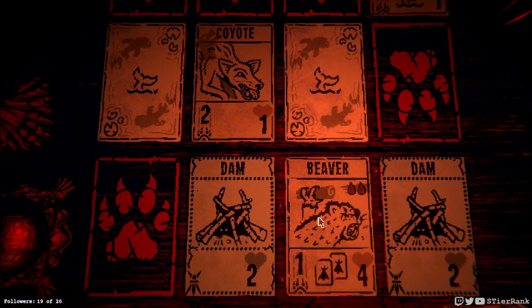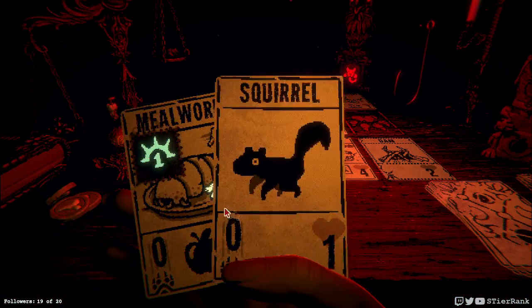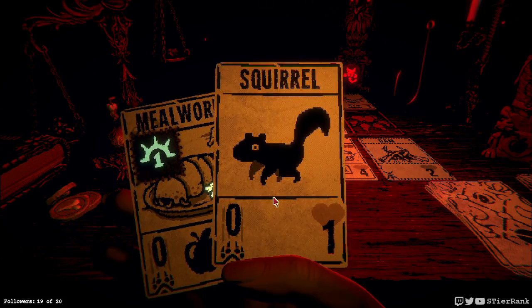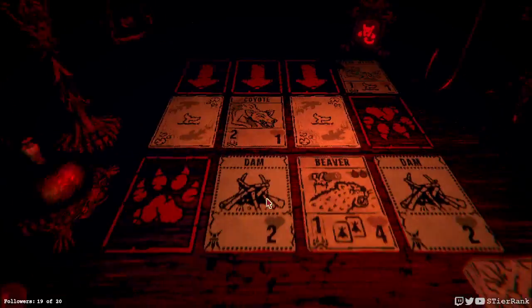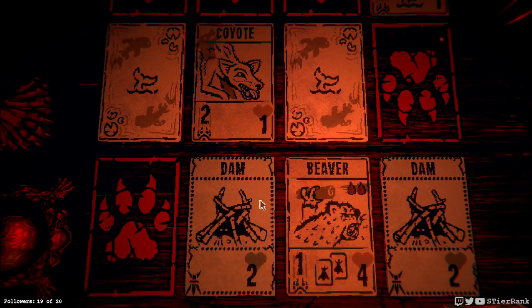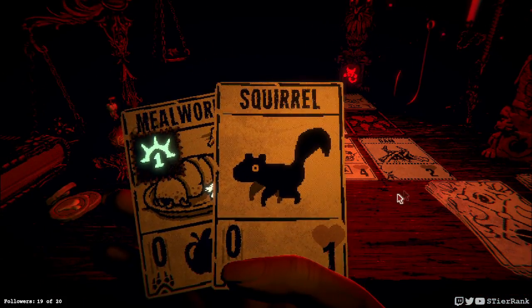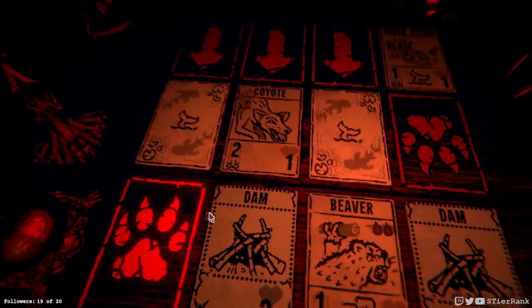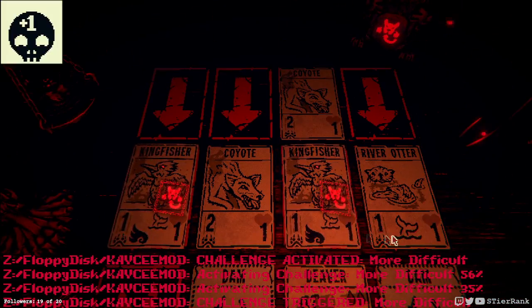Let's do right here. Now we have dams and we could play our millworm. I'm trying to see if there's anything I'm not thinking of here. The beaver will do one damage and I think that we're okay. Let's just wait and see — might be jumping the gun here but I think we might be okay.